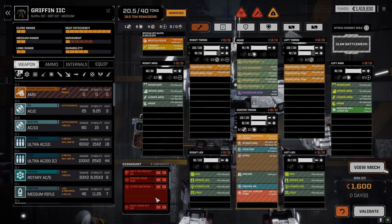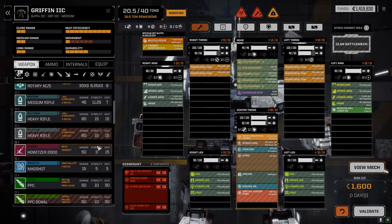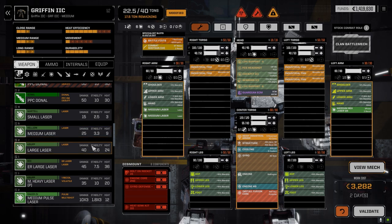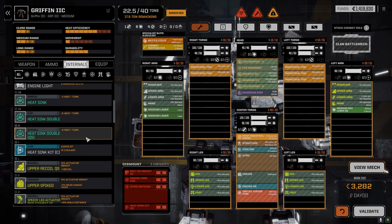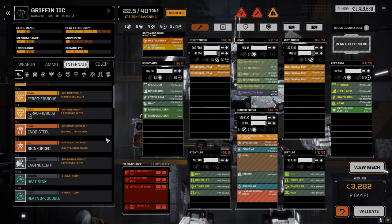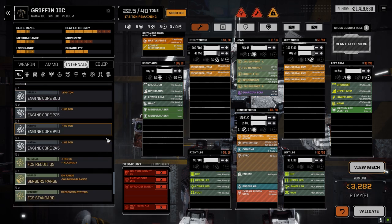It's going to be an interesting return to service. We had a 240 engine on this thing before with a double heat sink kit. I'm wondering if we make it very similar to the Cephalus and just medium-laser the hell out of it. We have a double heat sink kit but it's the clan one. If we're going to put a core in, we've only got one clan double heat sink - actually we lost our clan double heat sink, so we can't add a double heat sink kit.